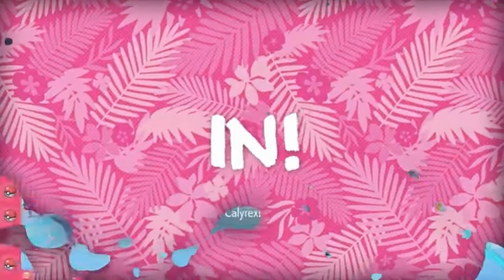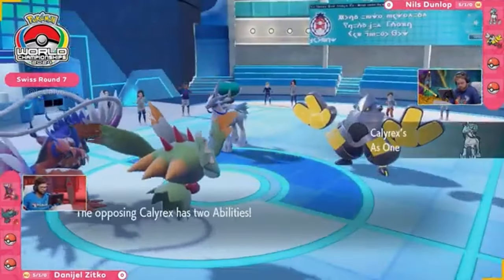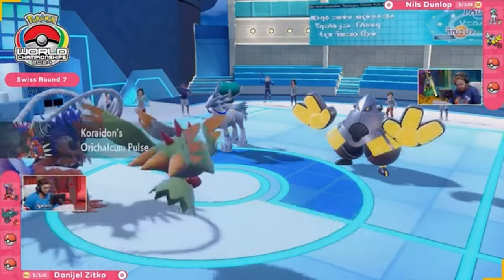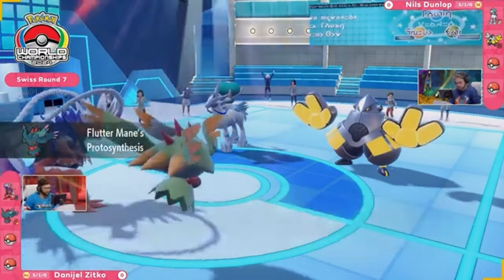Every game, it's going to be crucial who Nils decides to Terastalize. Let's get into Swiss Round 7, our second win-and-in of the day here in Honolulu. Iron Hands and Calyrex Ice Rider is the lead for Nils Dunlop versus Daniel Zitko with Koraidon and Fluttermane. That is some boosted Protosynthesis synergy.